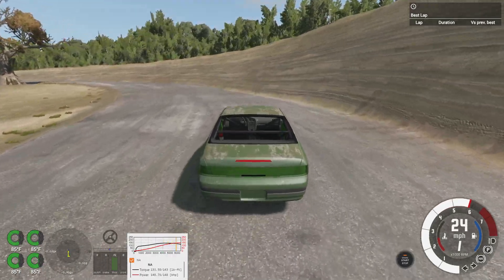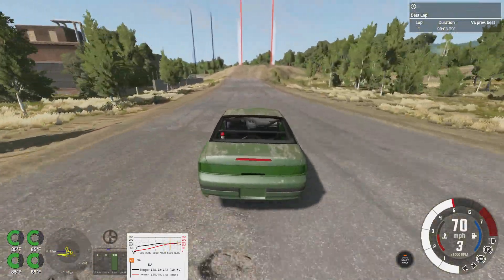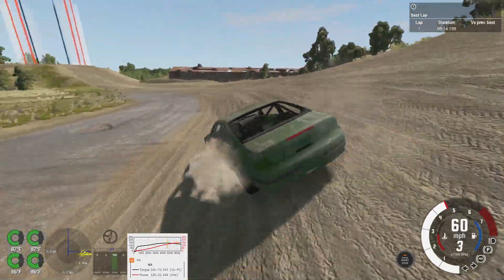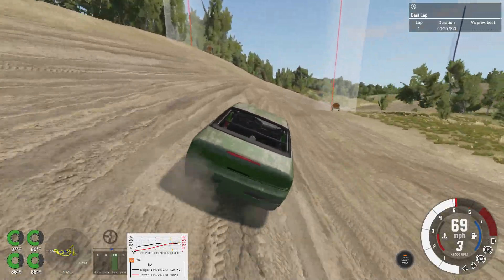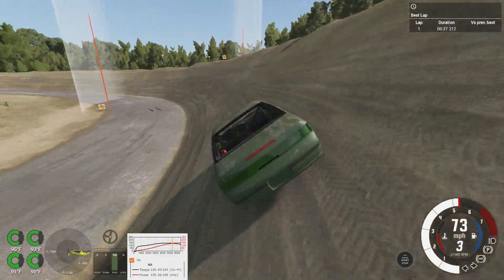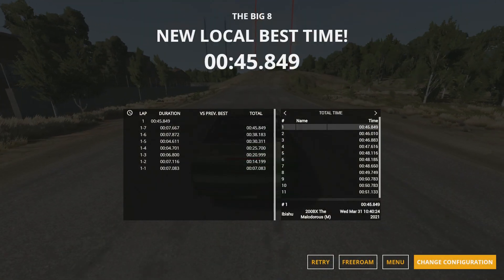And then the last one before the muscle cars, we have the 200BX. We're off to a good start — we might have to slow down a good bit. Man, we're flying. Even with that mishap we are flying. Almost misjudged that completely. Yeah, that handily beat the Grand Marshal even with mistakes.